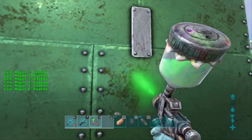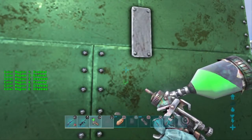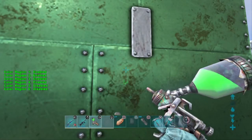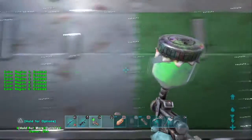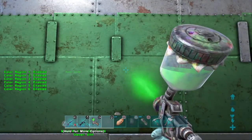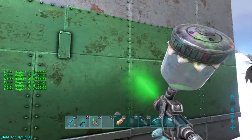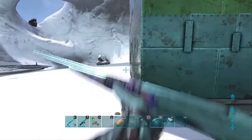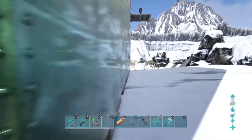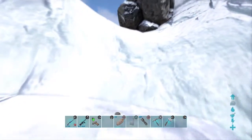So I'm not using as much dye if I just hold it down like this, versus if I enable all of them — it'll go through it much quicker. So if you're only going to paint one region on something, I'd just do it one at a time.